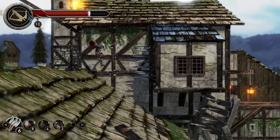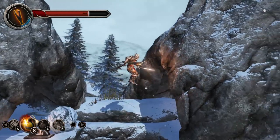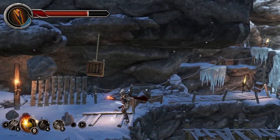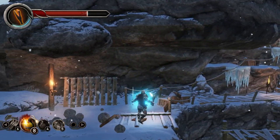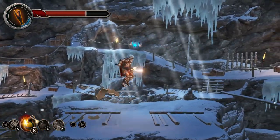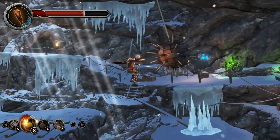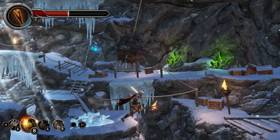Castle of Heart is a Switch exclusive, and graphically it seems very well fit to the system. Whether docked or handheld, Castle of Heart presents a clean image and very solid frame rates. The levels feature a variety of themes, and most feature their own unique visual hook. Levels feature a lot of attractive background detail, and a soft blur effect on near objects adds a nice feeling of depth.